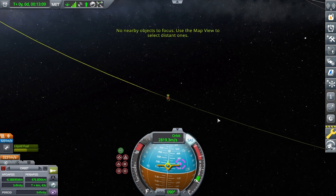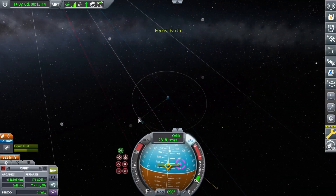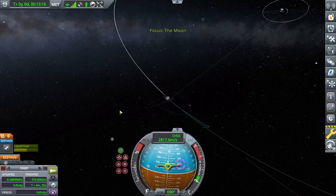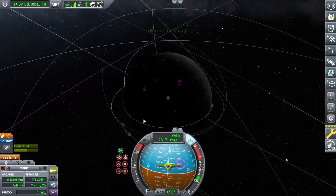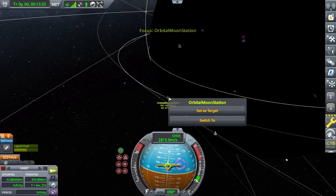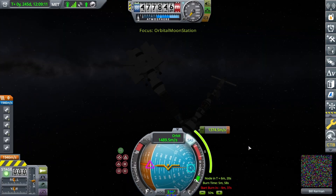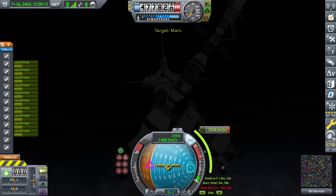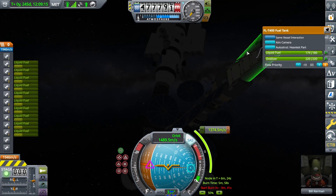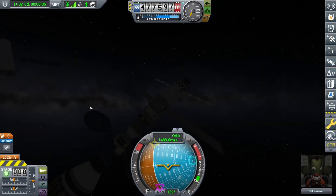Oh crap. I left the only engineer that was going to go to Mars around the moon. I just left Bill here. There he is sitting in his little cabin. We gotta see if he's got enough fuel to make it there. Probably not if I were to guess, but we'll check. He does. Okay.